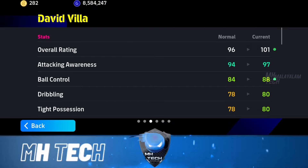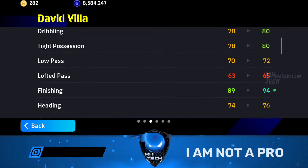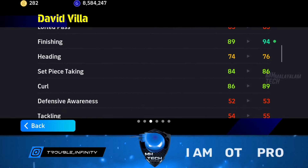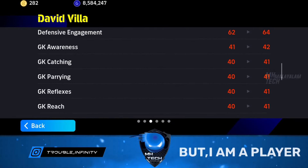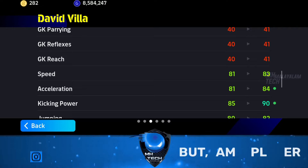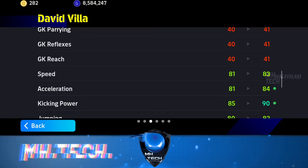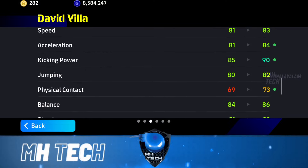So if you have a good attacking awareness, you can keep the ball controlling, dribbling, finish, set-piece, and curl. You can keep the speed. I think every time I have a good speed, I have to take a little bit of speed, and then I have to jump in the middle of the midfielder.